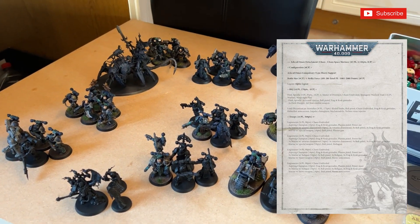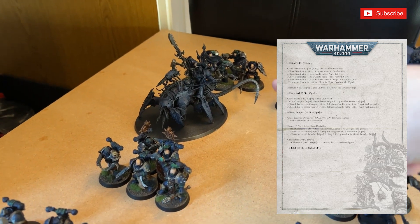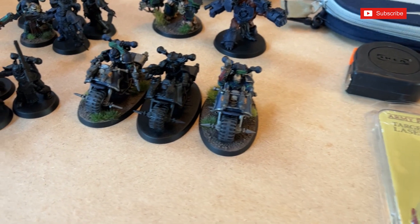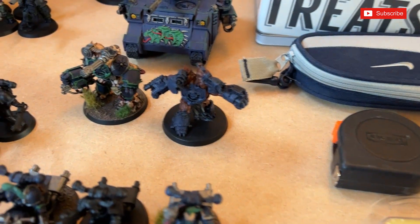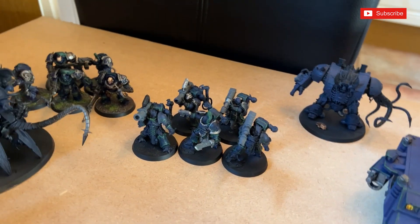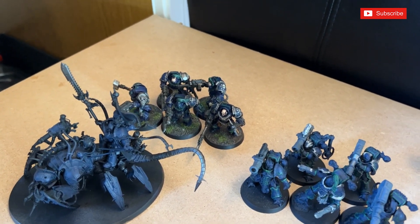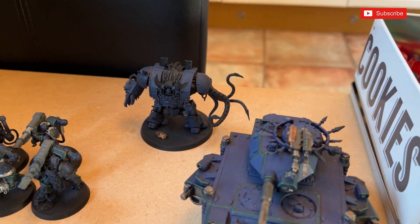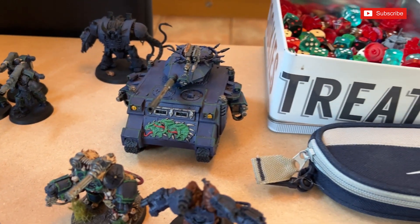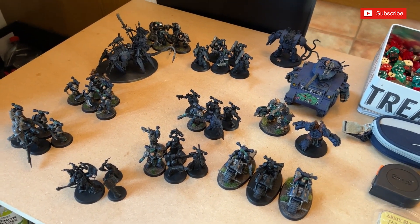This is 1500 points of Gilles' Alpha Legion. We've got a Dark Apostle, a Lord Discordant, about four squads of infantry with various weapons, a unit of bikes with two combi-meltas, two Obliterators, a unit of Havocs with two lascannons and two rocket launchers, some Terminators that can deep strike, a Helbrute (Chaos dreadnought equivalent), and a standard old-school Predator with heavy bolters and autocannon. The full list will be in the link below.